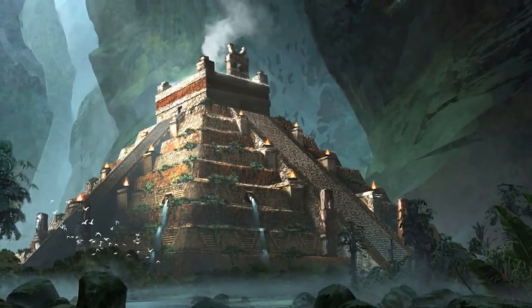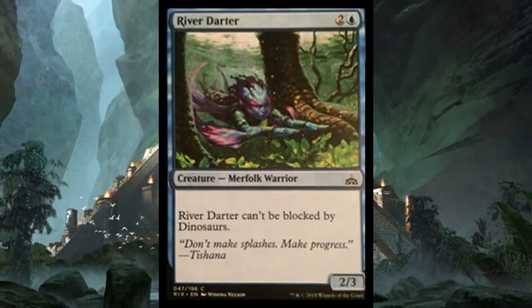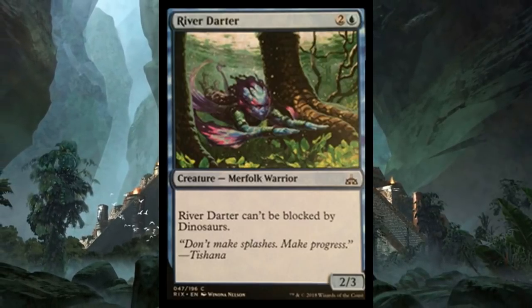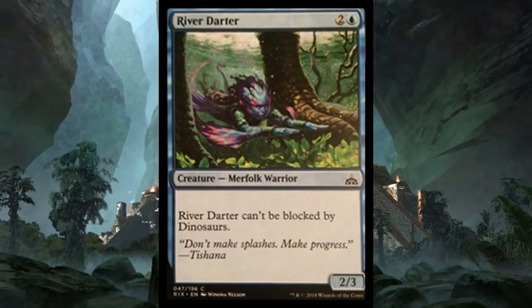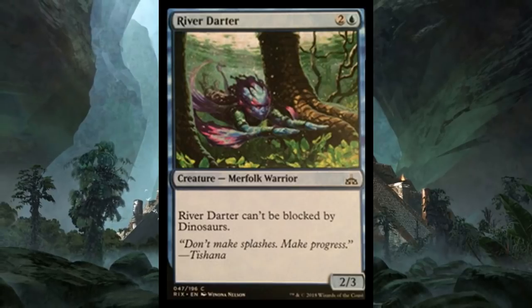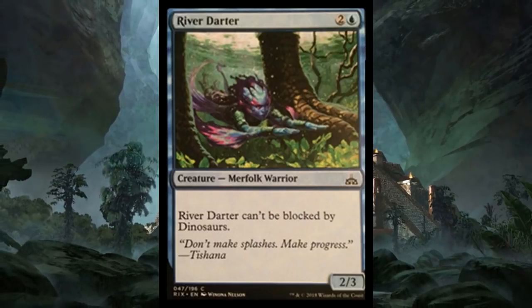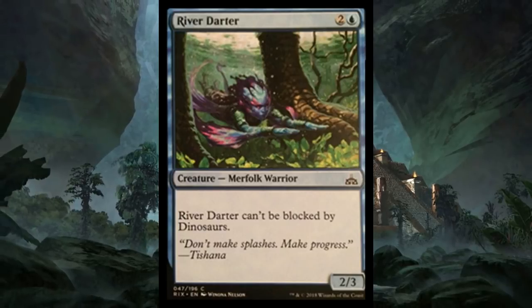First one we have is River Darter, a three-mana blue 2/3 Merfolk Warrior that cannot be blocked by dinosaurs. At best this is limited playable, however it's just a 2/3 for three mana — not going to see much play. It doesn't have flying or any sort of good keywords, so it's very specific. You'd have to hope that limited is an environment filled with dinosaurs, which if it's anything like Ixalan limited it probably will be, but it doesn't look too good.